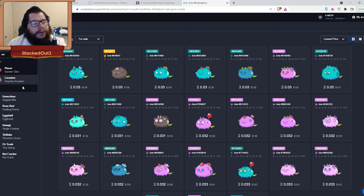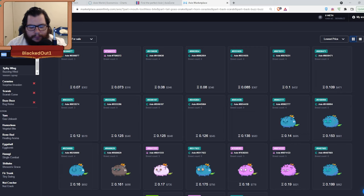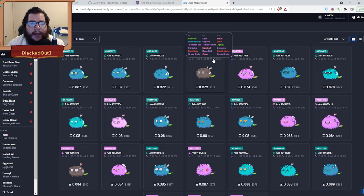For the midliner, you want Toothless Rage, Grass Snake, Serastis, and Surprise Invasion. You're open to a bunch of choices here — you can find anything cheaper for the top slot, something that's not a zero-cost card, like Scarab, Buzz Buzz, Bone Sale, Risky Arrow. We're putting in multiple choices you can pick from to find the cheapest. You actually want it to be a reptile because reptiles do more damage and get more shield from Serastis, Toothless Rage, and Grass Snake.